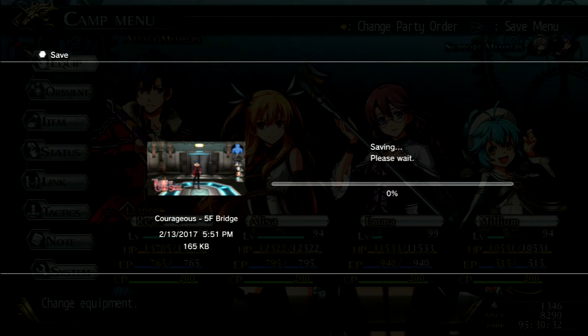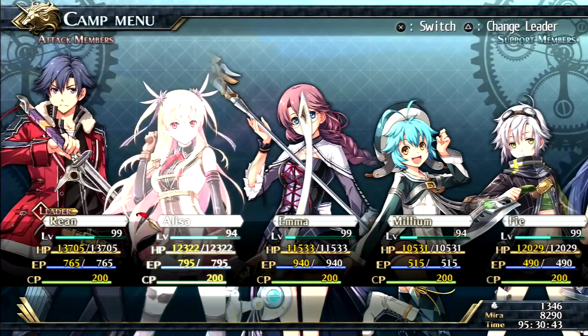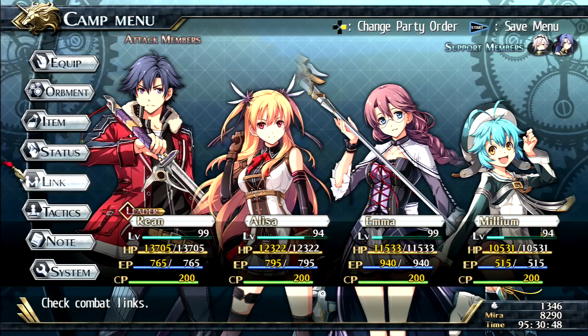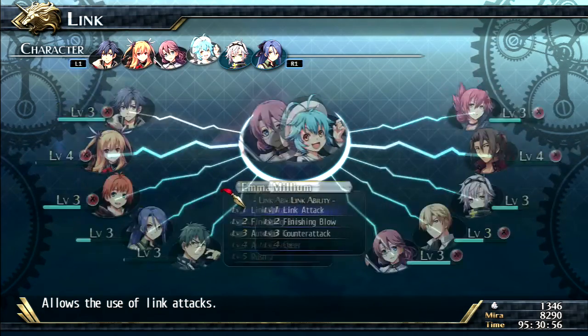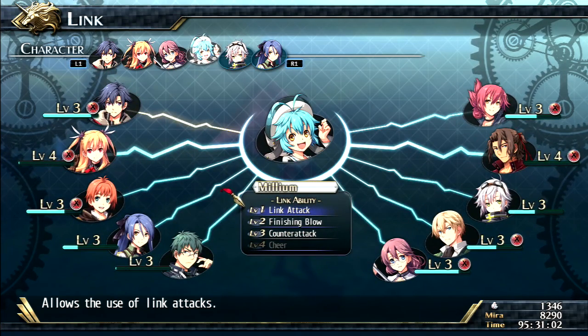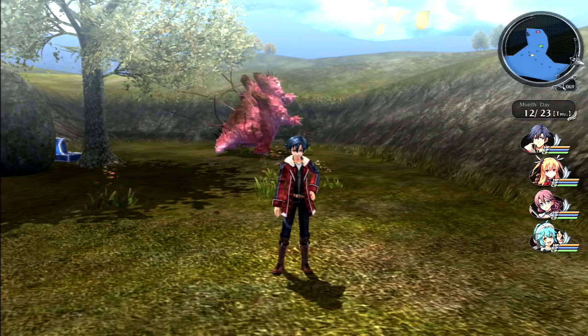While saving, we reconsider the party - wondering whether to keep Laura in to raise link levels for Emma and Elisa who are very close. We check who Laura is linked with - nobody close - so maybe Fie. We decide to stick with the current group, though we consider swapping Milium for Emma. Since Milium and Rean are actually a lot closer, we stick with them. Let's do this!